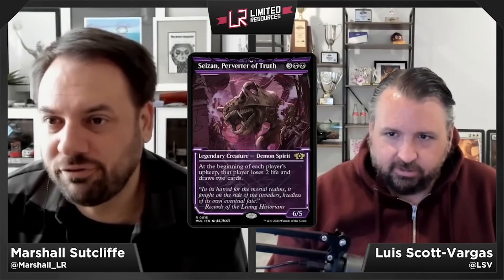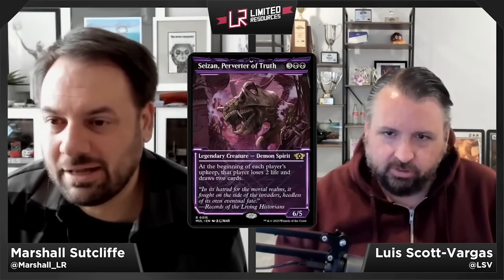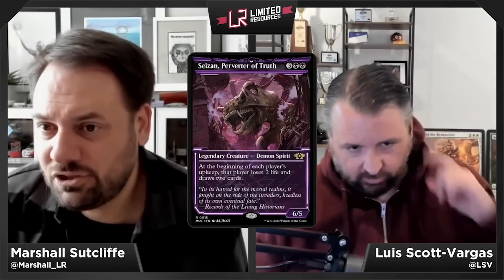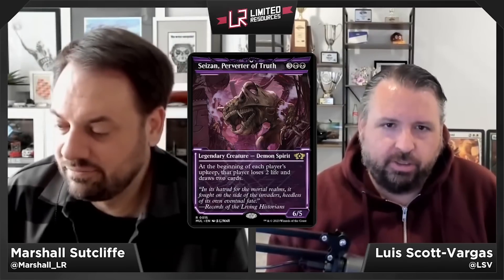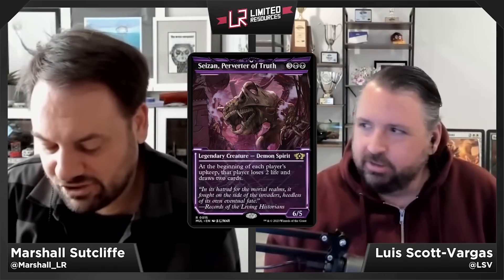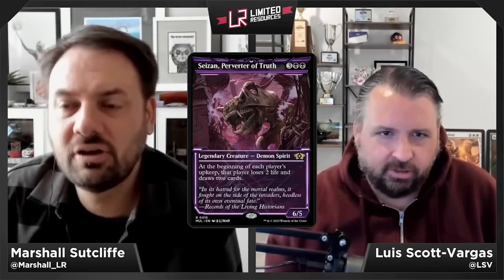Saisou, Perverter of Truth — three black black for a 6/5 legendary Demon Spirit at rare. At the beginning of each player's upkeep, that player loses two life and draws two cards. This is an F — you're letting your opponent draw two and lose two, then they bounce or kill it and you feel really bad about the exchange.